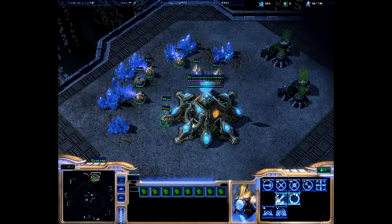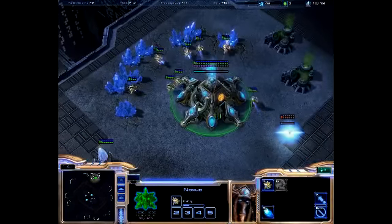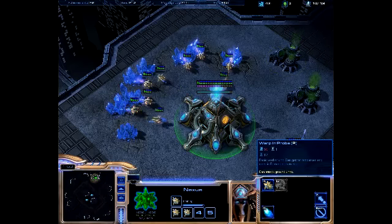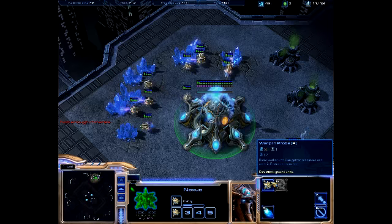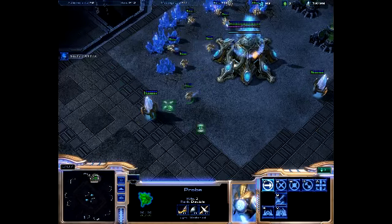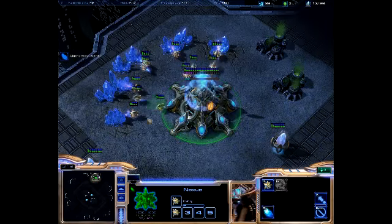This is the first of three tutorial videos. I hope you guys don't mind. Let me explain what I'm doing — I am building up what is called macro, or macro management. Macro is how you gain resources, how you spend those resources, and how you build buildings. That's different from micromanaging, which is moving units around and making them do other things, instead of managing resources. Macro is the use and gaining of resources.